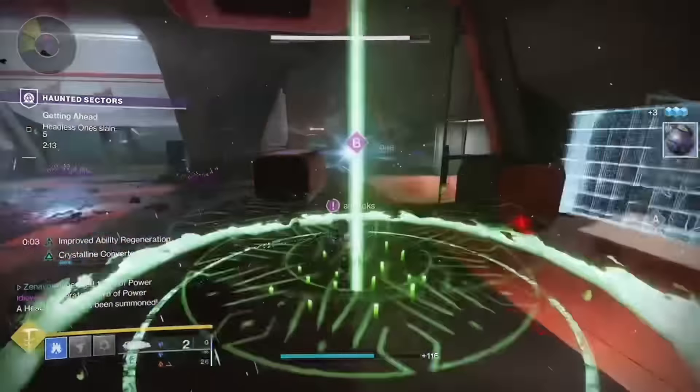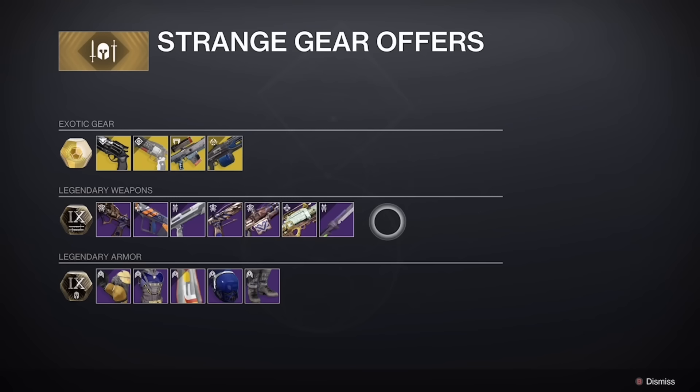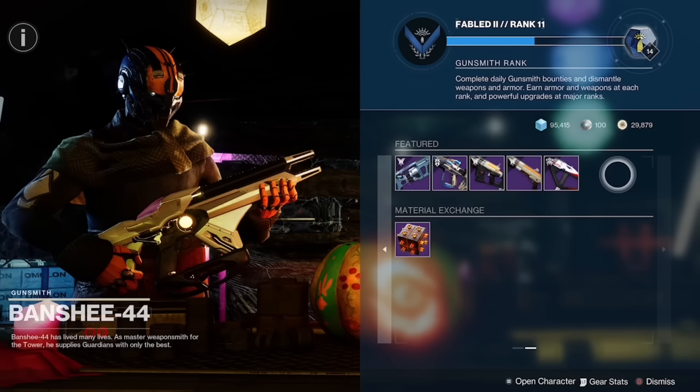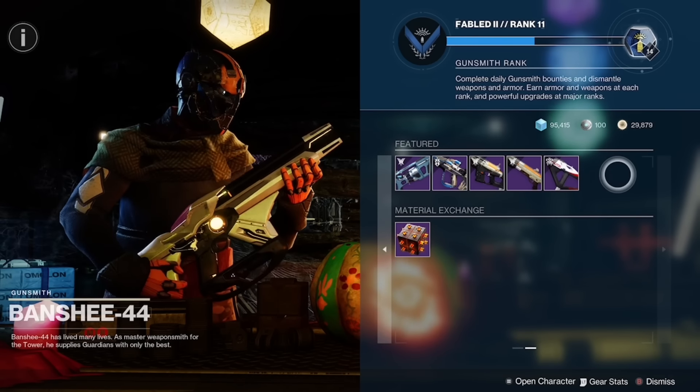If you are interested in grabbing Volpecula, there are a couple ways you can obtain it. Number 1, Dares of Eternity has a chance to drop it. Number 2, Xur is sometimes selling it. And number 3, Banshee is sometimes selling Volpecula, so make sure to look out for that every week.